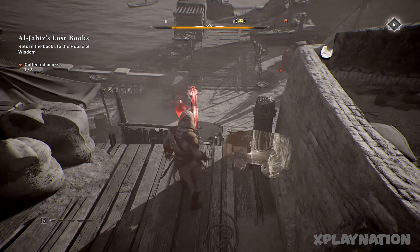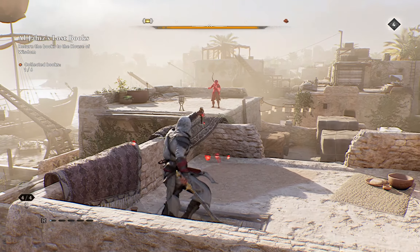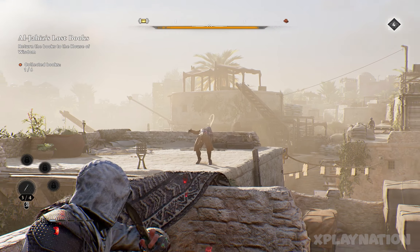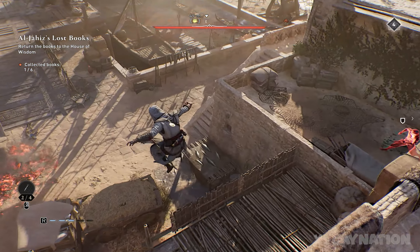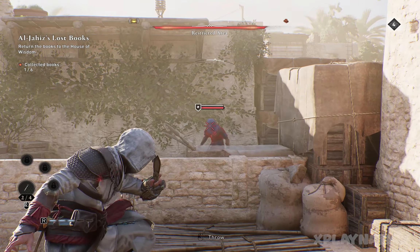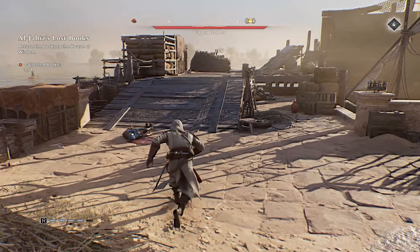We have to kill some guards first. Let's finish this one, hit this guard, finish those two right there, finish this one — and that's it. Now we can go to the ship.